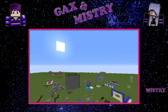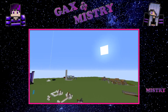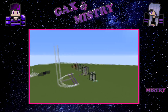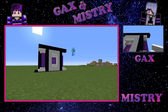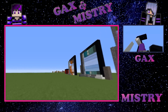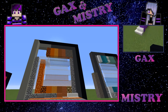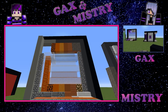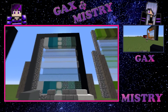Gex uses this world for all his planning and trust me, he plans — nothing gets done without planning. So basically what Gex does is he does a whole palette of colors and puts them together so you can see what they look like and how they work together. This is palette number one. We've used acacia wood, magma blocks, lava, oranges — but we didn't really like this color. Not a big fan of the orange.